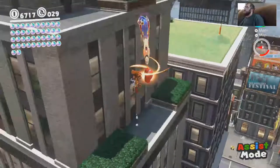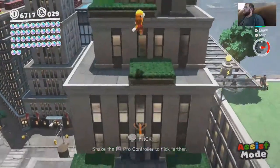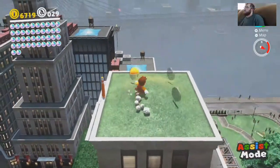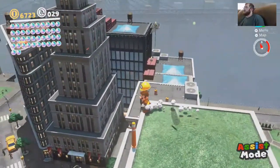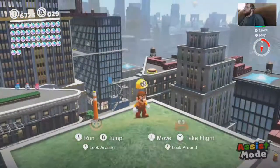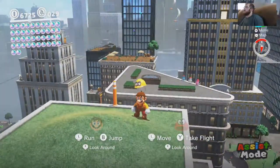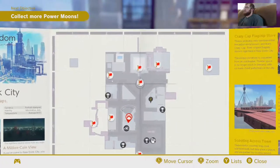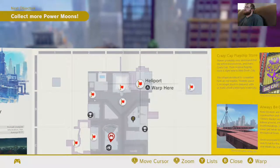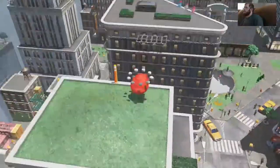Alright, what am I doing now? We want to teleport — or hat travel, or whatever they call it in this game. Warp? Warp. To where? To the New Donk City Hall building. The rooftop? Yeah. Yeah, the rooftop. Sorry. That's okay.